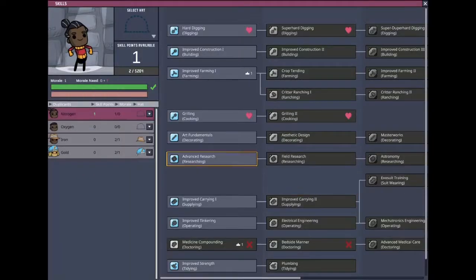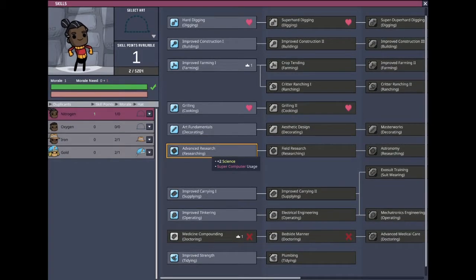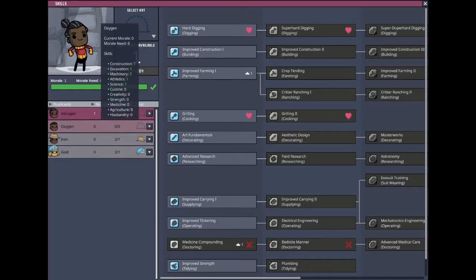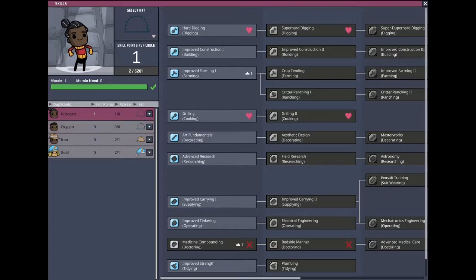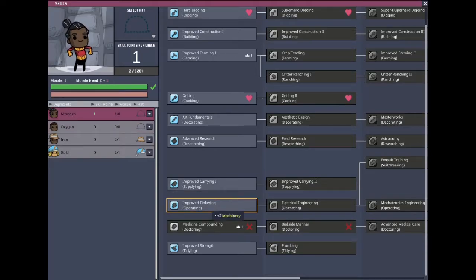Now we have a duplicate skill. I forgot what Nitrogen was — was he the one researching? Because our oxygen guy can't research. Yeah, I think he was our researcher, man. Until we get a new duplicate, he's just gonna be our forefront science person.